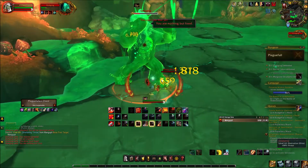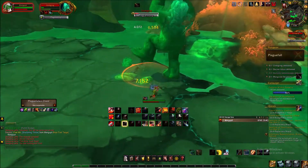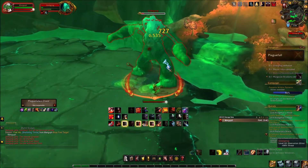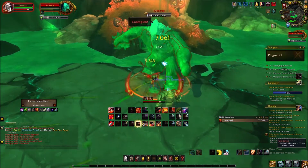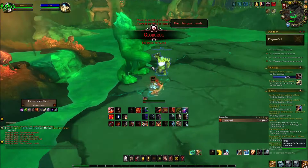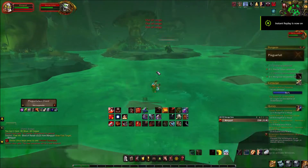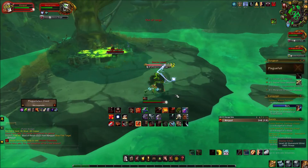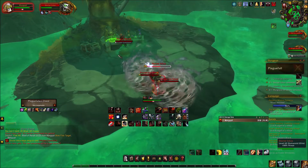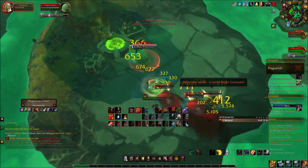The first boss is super easy — didn't even do half HP to me. The fourth boss is super easy, didn't do anything to me. The second boss almost killed me — almost killed your boy, I was at one HP. The third boss killed me twice. He has this move where he spawns adds that throw blades at you and you have to run, or else you're just gonna take crazy damage.